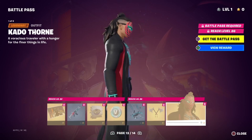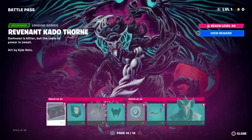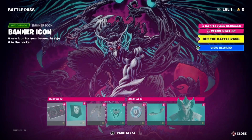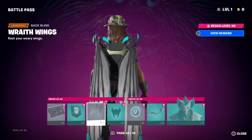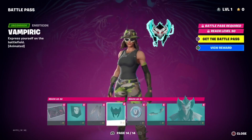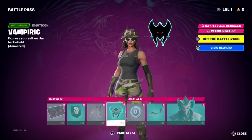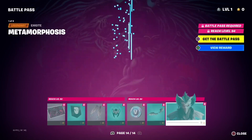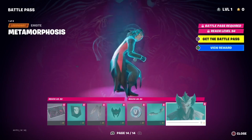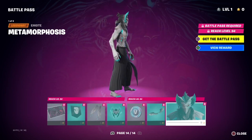Wow, that's actually pretty sick skin. This skin looks familiar. So we have the Revenant Cato Thorn, we have the banner icon, we have Wrath Wings, we have Cato's Vampiric motocon, 100 V-Bucks, Wrath Wings, and we also have the Metaphoricist — oh my gosh, that is such a weird skin.